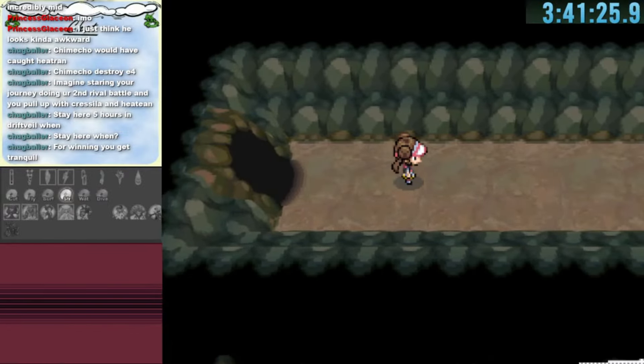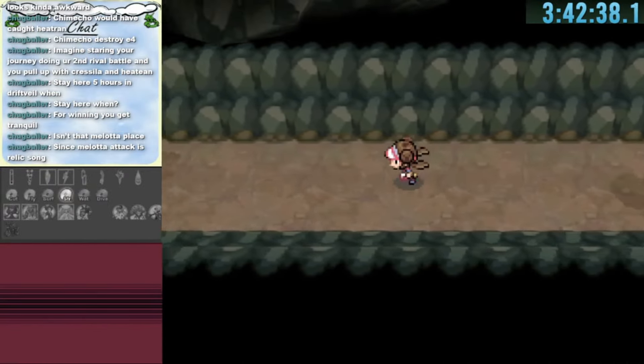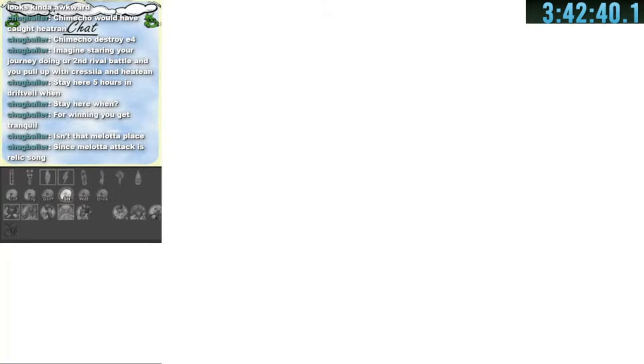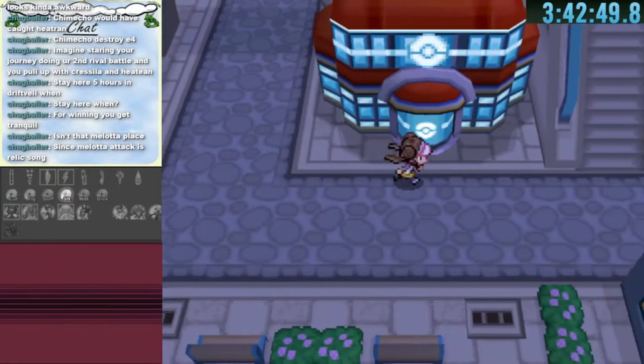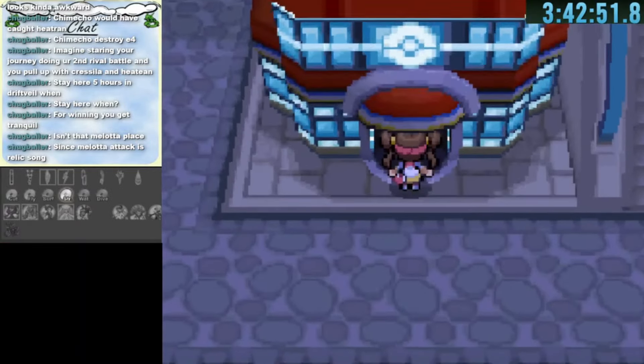With Strength we push through the Relic Passage puzzle and reach a part of Lacunosa Town previously blocked by Professor Juniper. The Pokemon Center there leads us to the Jet Badge gym location. We now have three gym locations found, though we still haven't found the crucial first gym to actually start progressing.